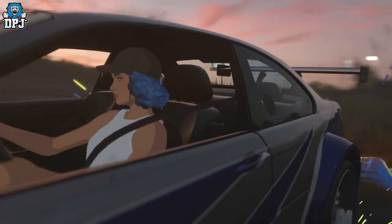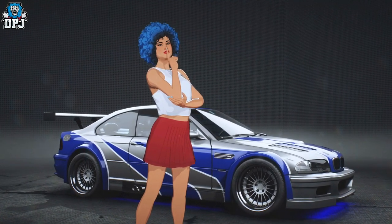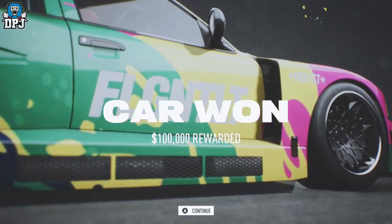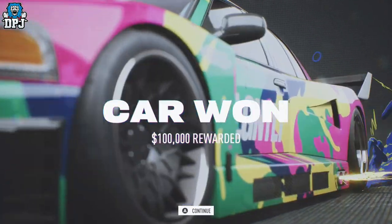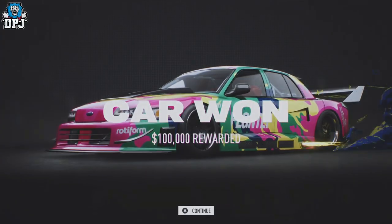And this is where the glitch works. Once you've won this race, you will see that winner's screen with your character posing, then you will see that reward screen which showcases that you've won the car and said amount of money. The next screen is where this glitch works — as soon as that next screen starts, which is a cutscene, you simply want to quit out of your game.